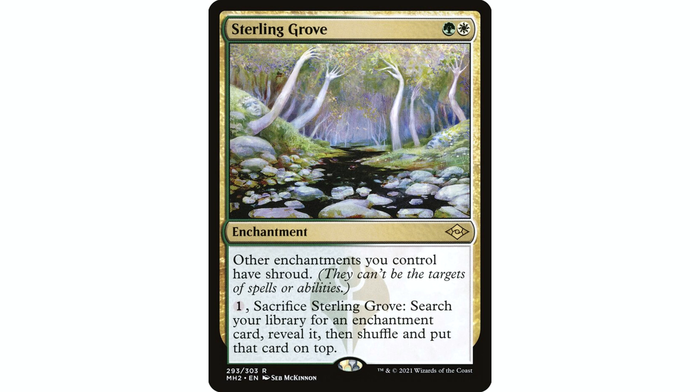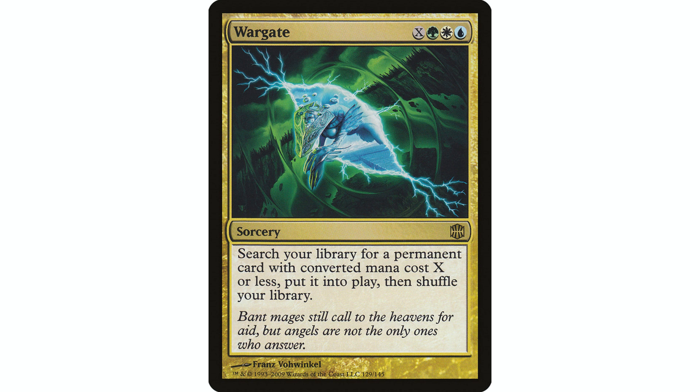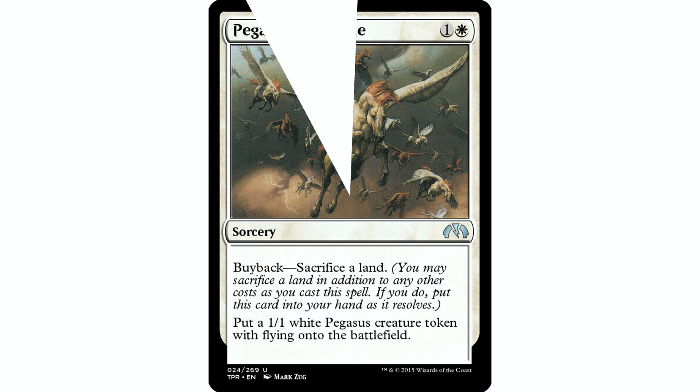Another great way in Bant to do this is Wargate: X, green, white, and blue sorcery — search your library for a permanent card with mana value X or less and put it onto the battlefield. This can go get some of those enchantments; it'll cost a little more but puts them directly into play. Pegasus Stampede is another repeatable way to make pegasus tokens: one and a white sorcery, create a 1/1 white pegasus creature token with flying. It also has buyback — sacrifice a land — so later in the game when we have lots of lands we can reuse it over and over again to repeatedly create those tokens.